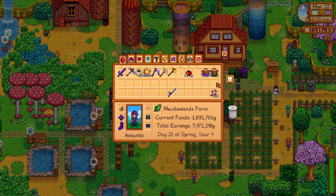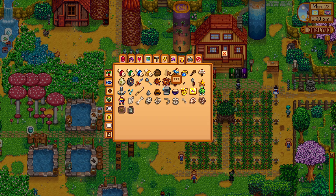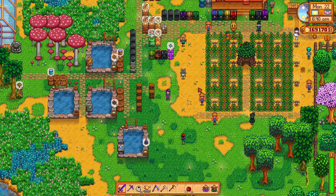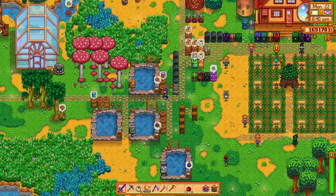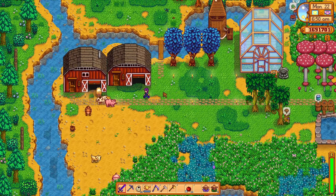We managed to get the golden mask in our artifact collection - we only have one more to go. That one tends to be found up in the mountains, so that might be an option today. Let's just check our conservatory first and see how much harvesting we ought to do. Has this been upgraded?